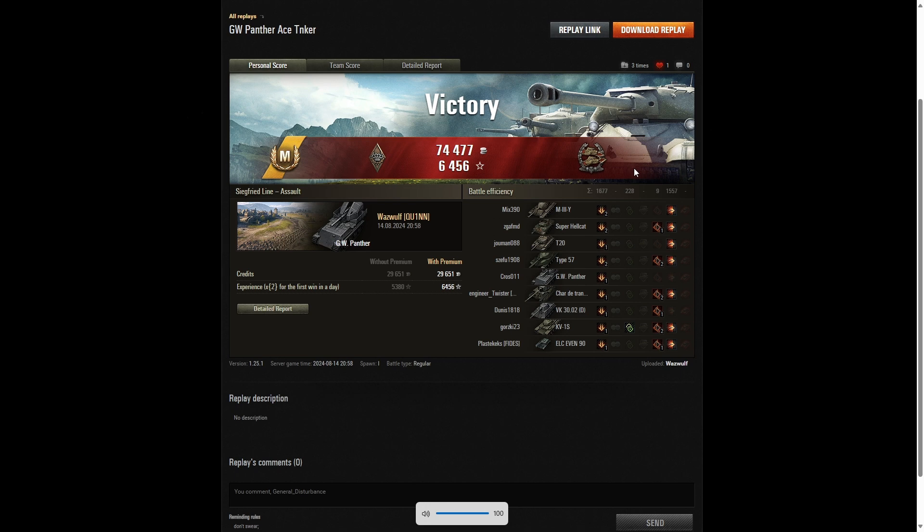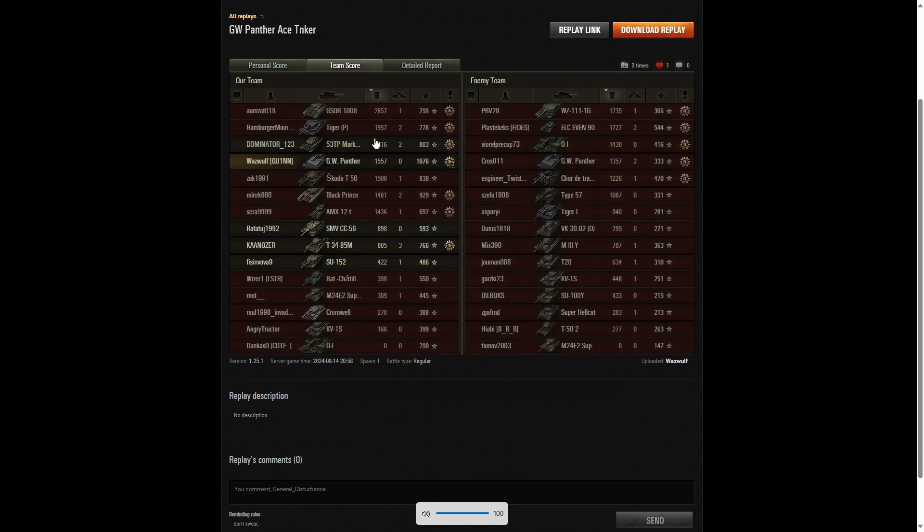It's very much worthwhile getting a Confederate medal to prove that you did your job. The highest damage in the game turned out to be the G-Saw with 2,857 hit points of damage. Second highest was the Tiger P with 1,957. Third highest was the Skoda T-56 on the enemy team with 1,735. Wadsworth managed 1,557 hit points of damage — not a huge amount, but he managed to get some stun assists as well. Two players on the enemy team scored more than him, and three players on his own team scored more than him, putting him in sixth place for damage.